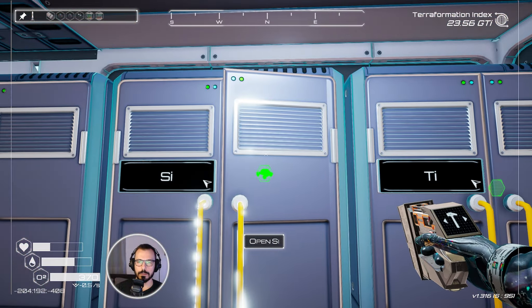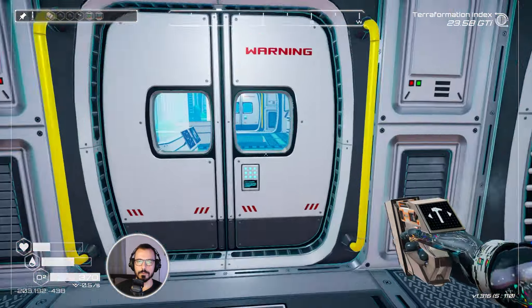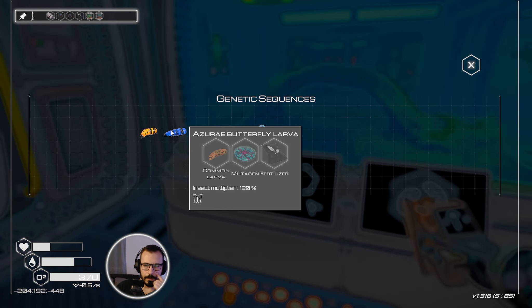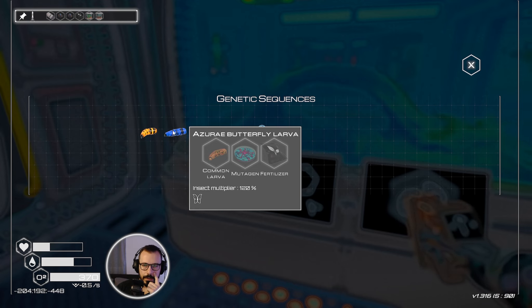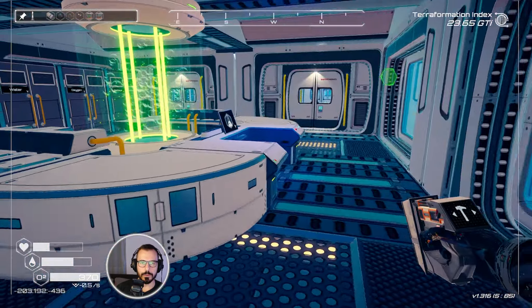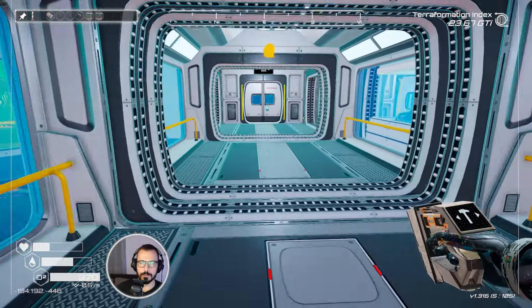We do not yet have butterflies, but we can create them. We can place two butterflies inside — we need rare larvae and mutagen. What about the mutagen? Methane sulfur bacteria. Let's go for the sulfur.